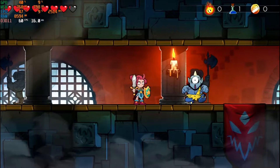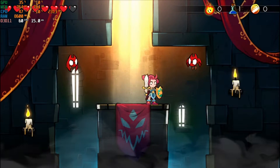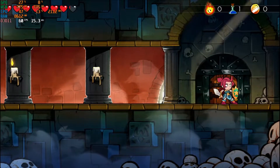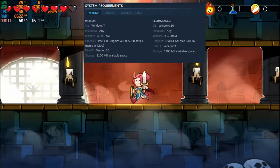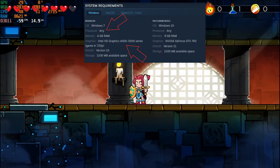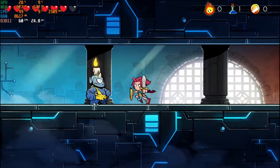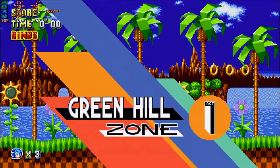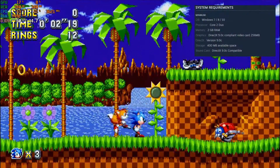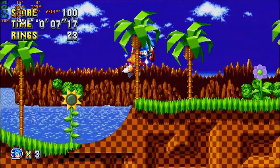The last game tested is Wonder Boy: The Dragon's Trap, released in 2017. I got that game from the Epic Game Store when it was free and haven't played much of it yet. But for the requirements, you need a potato — it doesn't even require much CPU, and the GPU requirement is HD Graphics 4000. Bonus game: it's Sonic Mania, just because I have it. Released in 2017 for PC but looks like the original — the title isn't demanding at all.